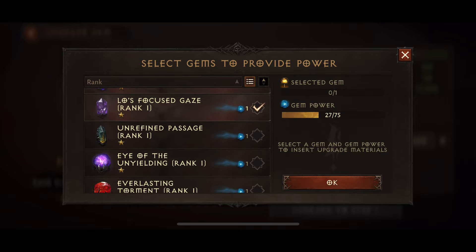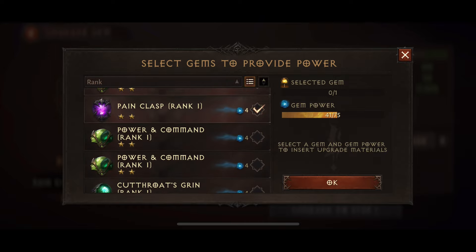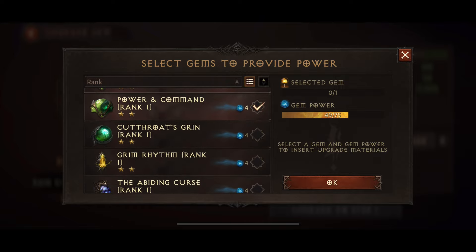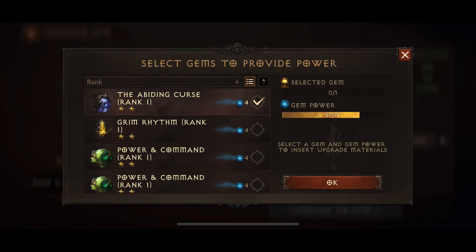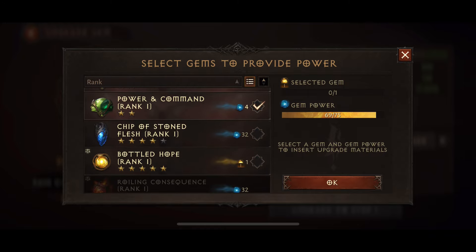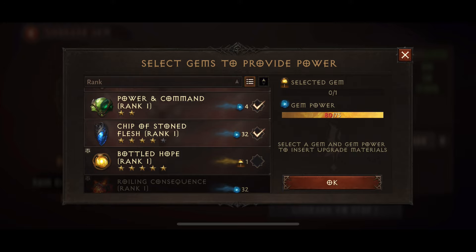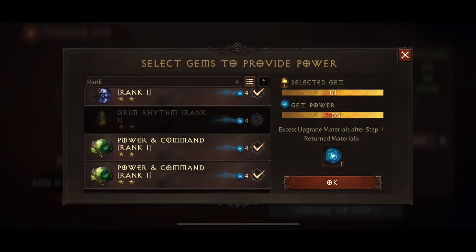Now some of these gems you'll notice I'm going to avoid using, and I'll explain why in a little bit. We're going to go ahead and select all of these gems to use for the gem power, and I'm going to have to use Chip of Stone Flesh as well because there's not quite enough gem power from my one and two star gems. I'm going to make sure I remove a couple so I don't end up with a load of bound gem power.